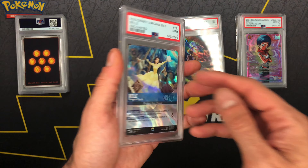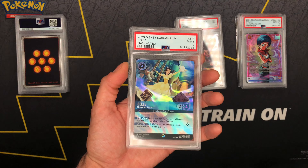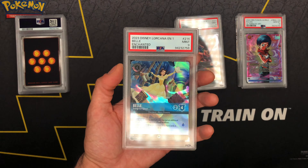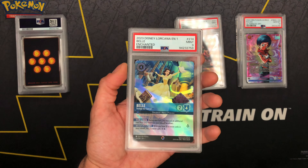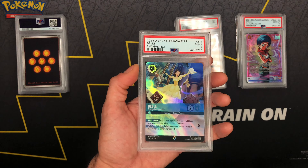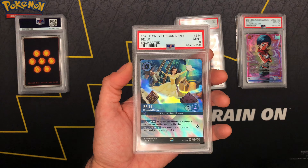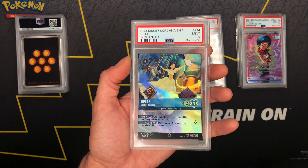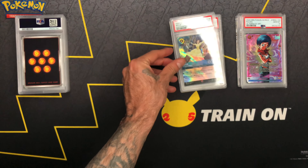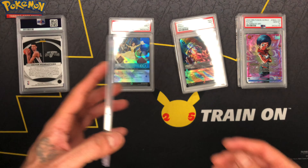I mean, the corners are black, so maybe the fact that they're dinged makes it look whiter than they actually are. I don't know, but I will take that — a Disney Princess in a nine y'all! Definitely one of the bangers from Chapter One. Let's go — that is not a bad nine at all.